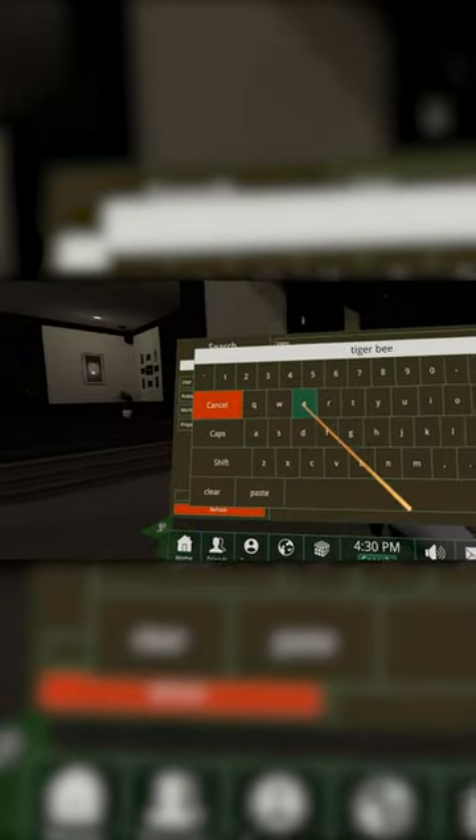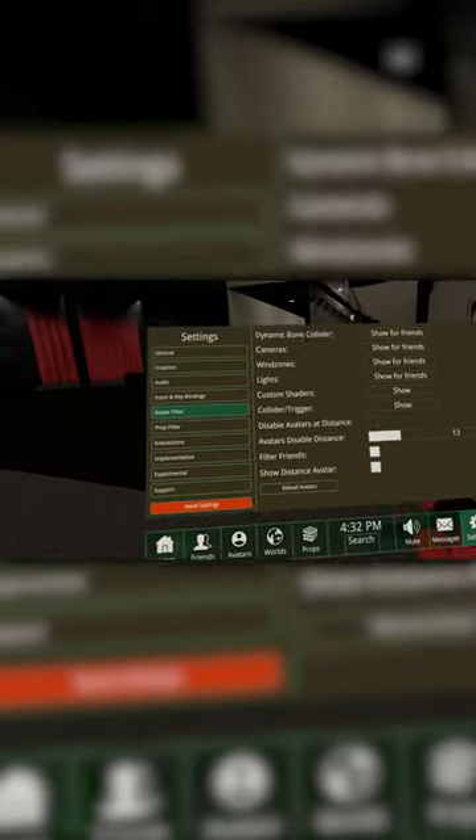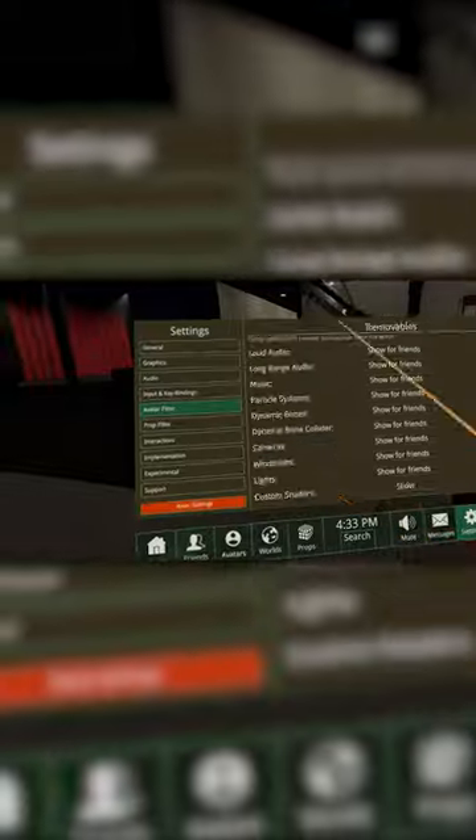Like the avatar search, unlimited avatar favorites, avatar interactions like physics bones and VR Chat, and an in-depth safety system that lets you adjust the game to exactly how you want to experience it.